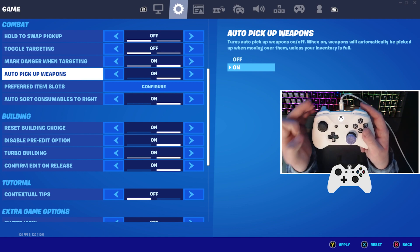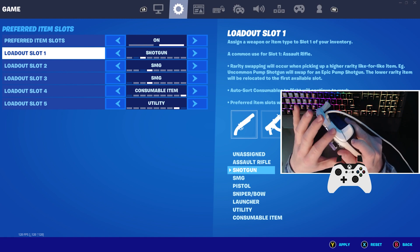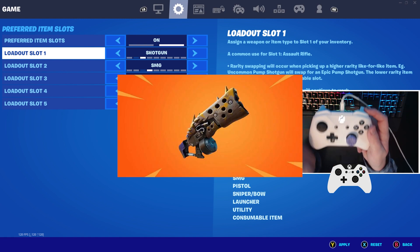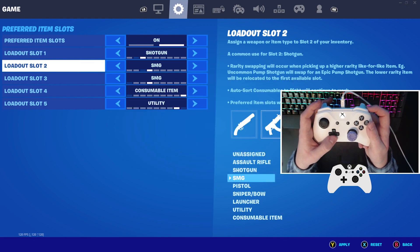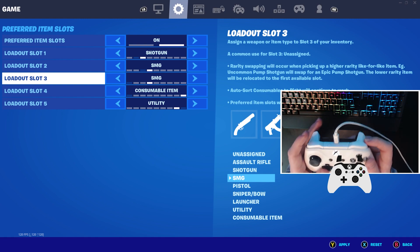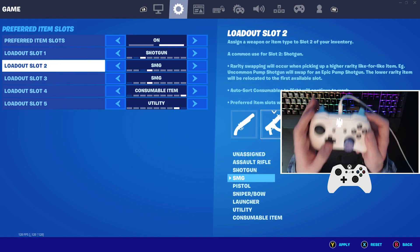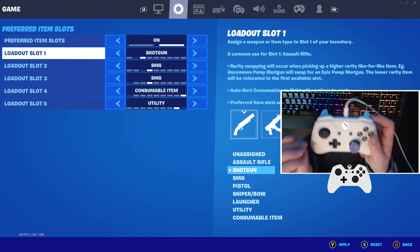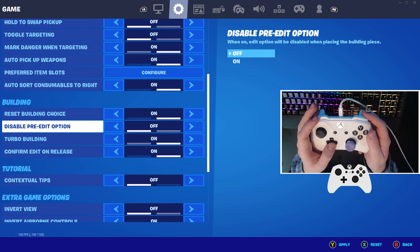Do you want to rock a shotgun in slot one? Hit RB or R1 and you'll go immediately to your shotgun — so if you need to be up close and fast, you can get your shotgun out immediately. Then for slots two and three, you're going to want to rock two SMGs. Guys, if you have double SMGs with a shotgun, I am literally unstoppable and win every single game.